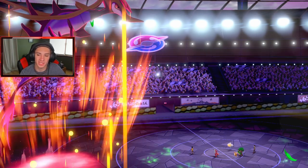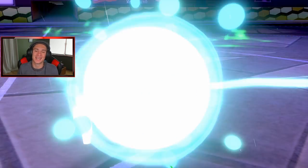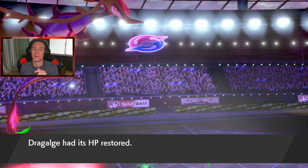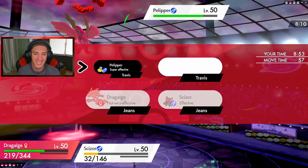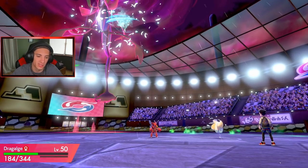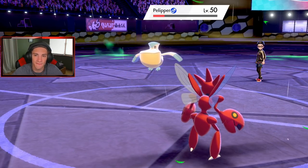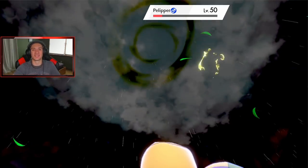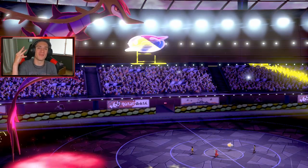Rillaboom didn't Dynamax. He goes straight for Hurricane trying to get the confuse hax. Knockoff comes out - he's gonna knock off my Assault Vest which is a huge play. But Dragalge hits the Max Ooze, takes out the Rillaboom, and that's gonna be game. He wanted to Dynamax next turn as a last resort. We get the Special Attack boost and no more sash - I go into Max Lightning and finish up Battle number two. 2-0 with this Dragalge team!